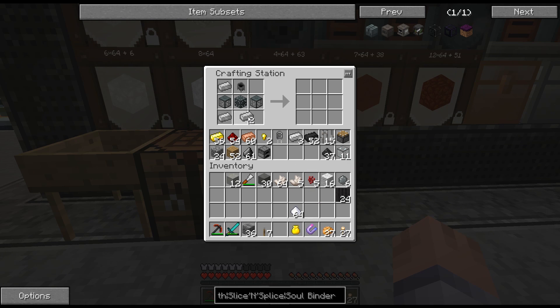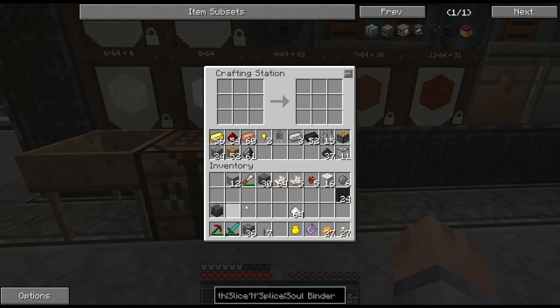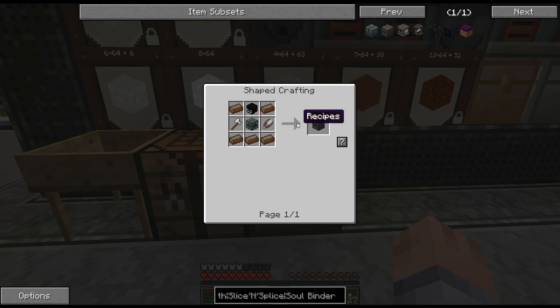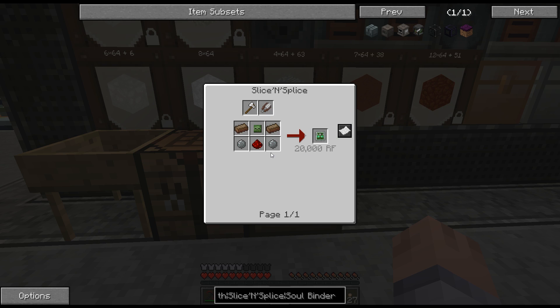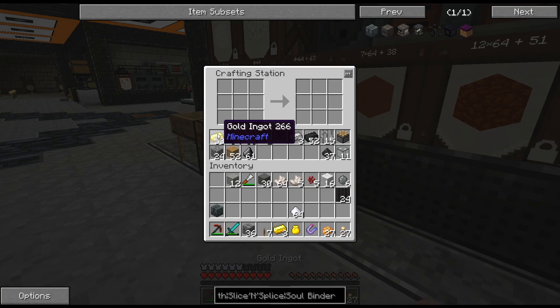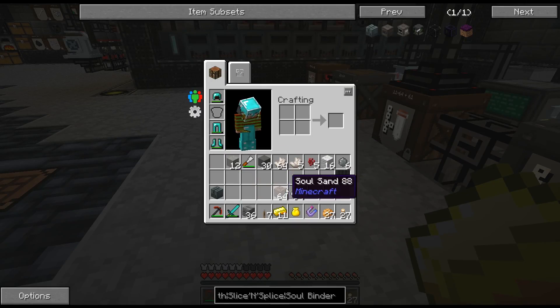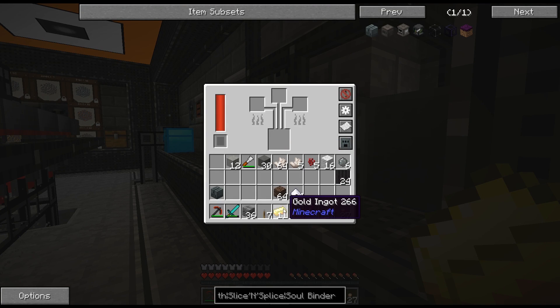I'm still on the hunt for my next power source. It's possible I'm gonna aim for Nuclear Craft, even though I don't think we have everything we need for that yet. I would definitely like to make my power with Nuclear Craft — that would be a lot of fun, if I don't blow everything up on the moon. Now we've got the slice-and-splice, soul binder — I need five solarium for the slice-and-splice, nine for the soul binder, so that's 11. Let's make 11 solarium.